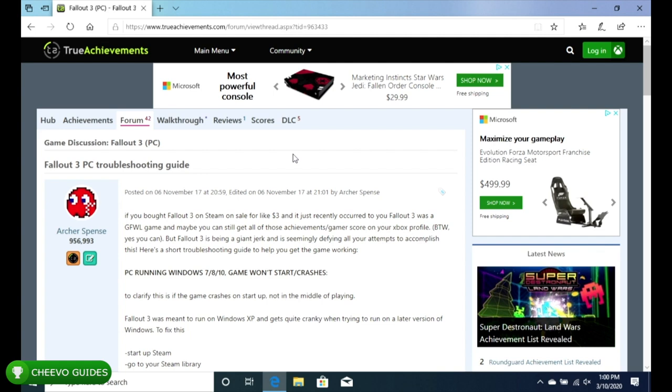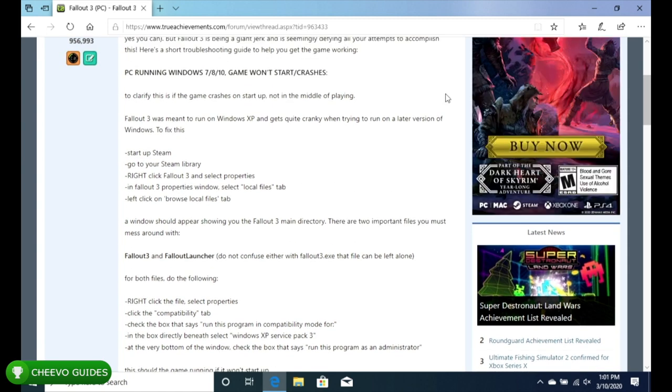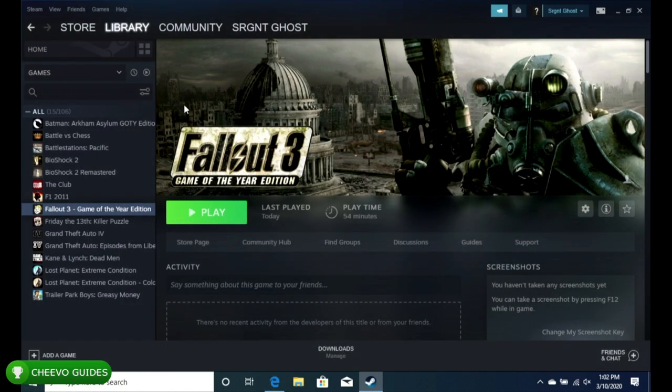The first part of the troubleshooting guide addresses the game crashing on Windows 7, 8, or 10. What we're going to do is go into the Fallout launch files and adjust the compatibility settings to a previous service pack. This is because the game came out in the Windows XP era and tends to crash on current Windows versions. Setting it to launch with a previous service pack will help it launch smoother.